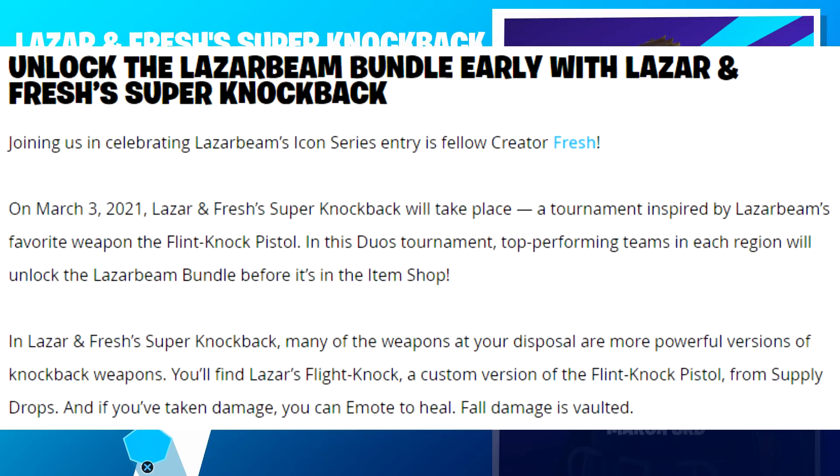In the Super Knockback Cup, many of the weapons are more powerful versions of knockback weapons. You'll find a custom version of the Flint Knock Pistol from supply drops only, and if you've taken damage you can emote to heal. Fall damage is vaulted. It's not entirely clear what 'more powerful knockback weapons' means beyond the Dub shotgun and Flint Knock, but it sounds like other weapons will also have a knockback effect. This is a bizarre cup that I absolutely love - the Flint Knock is my favorite weapon.